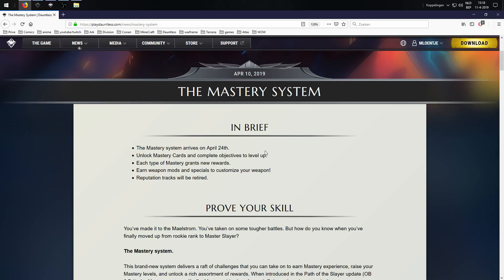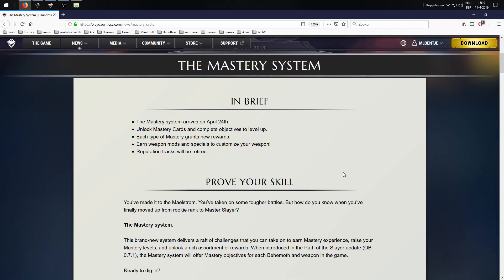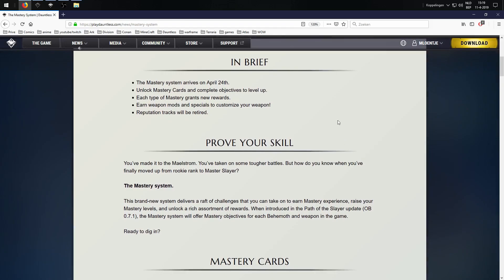Unlock the mastery cards and complete objectives to level up. Each type of mastery grants new rewards — earn weapon mods and specials to customize your weapons. The reputation tracks will be retired. So no longer reputation tracks where at the end you just finish the levels and don't actually level up anymore. Those reputation tracks are gonna be removed when the mastery system comes into effect, so don't be alarmed if you don't find your reputation tracks anymore.